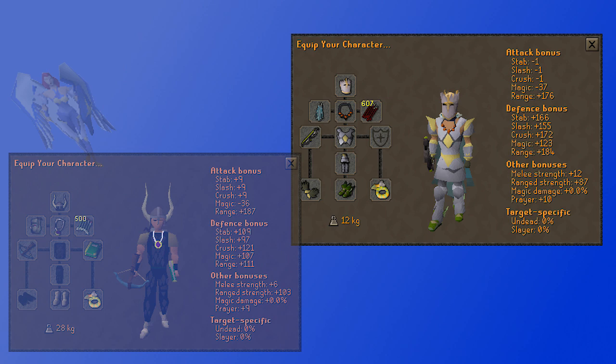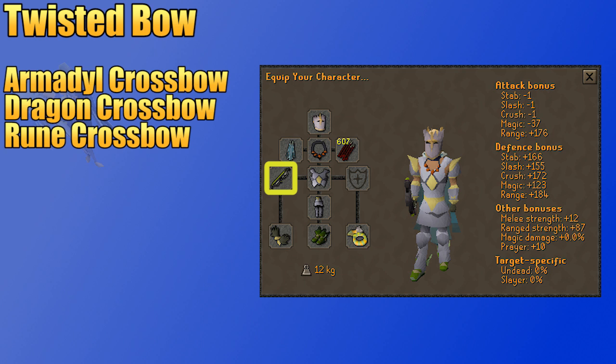Starting with the weapon, the Twisted Bow is insanely good at Saradomen. The bow bases its strength on the opponent's magic level, and Saradomen has a really high magic level, which bodes well for you. If you're using the T-Bow, I highly suggest Dragon Arrows for that max hit, but Amethyst Arrows will work if you're on a budget. Your next best option is the Armadyl Crossbow, which can fire enchanted Dragon Bolts and hit very well on Saradomen. You could bring regular Diamond and Ruby Enchanted Bolts instead of the Dragon variant, but it will result in slower kills. Dragon Bolts are more expensive, but they can make up for the price difference with faster kills, especially if you have an Ava's Assembler.